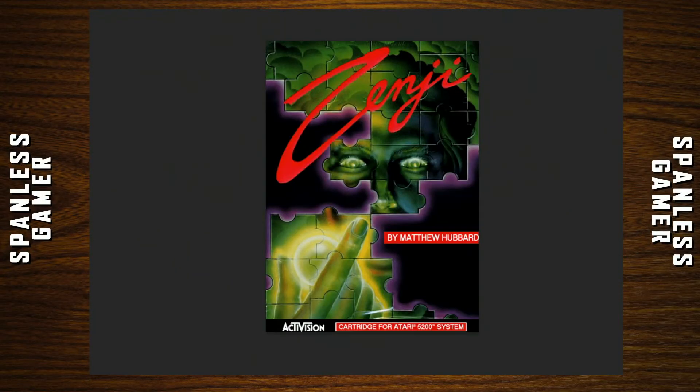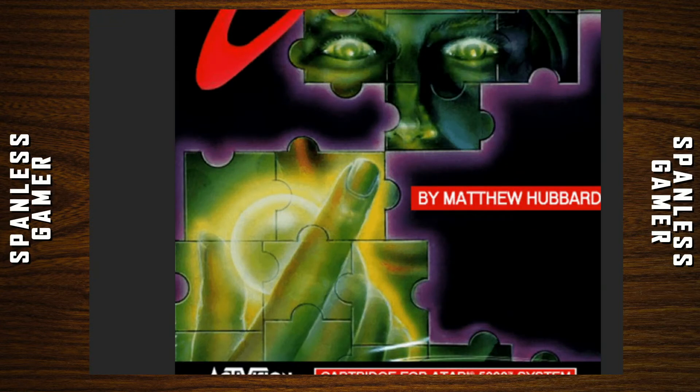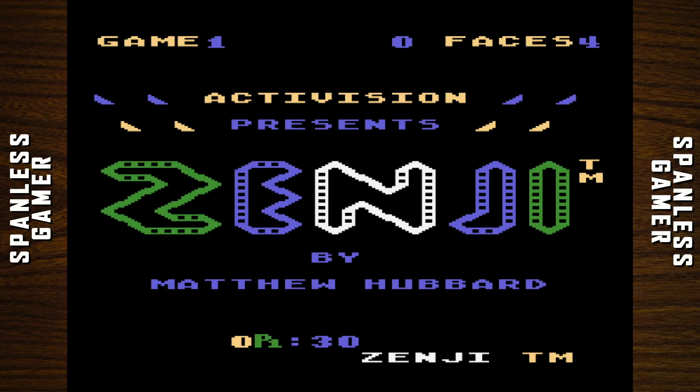In keeping with our Z theme today, our next game is called Zenji. The box art — Zenji has eyes, a finger, and bubbles. By Matthew Hubbard. I don't have the back of the box for this one, so let's get into this weird game.